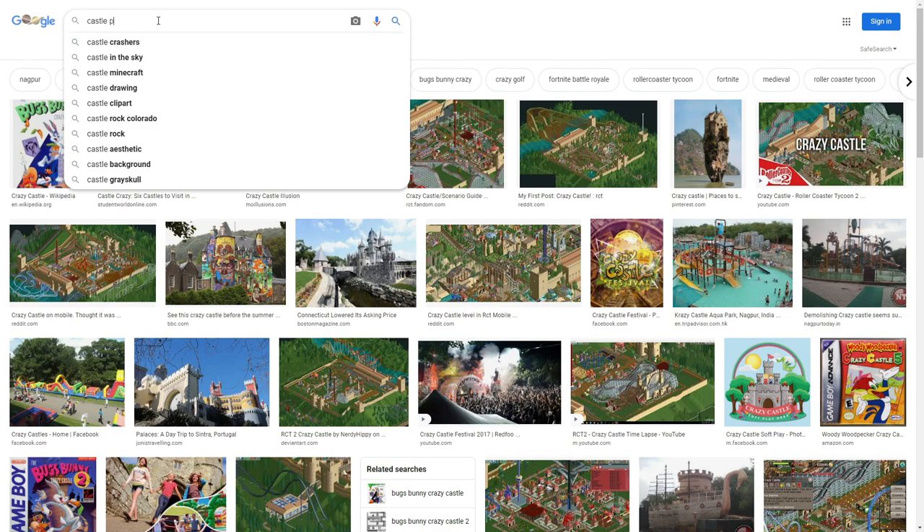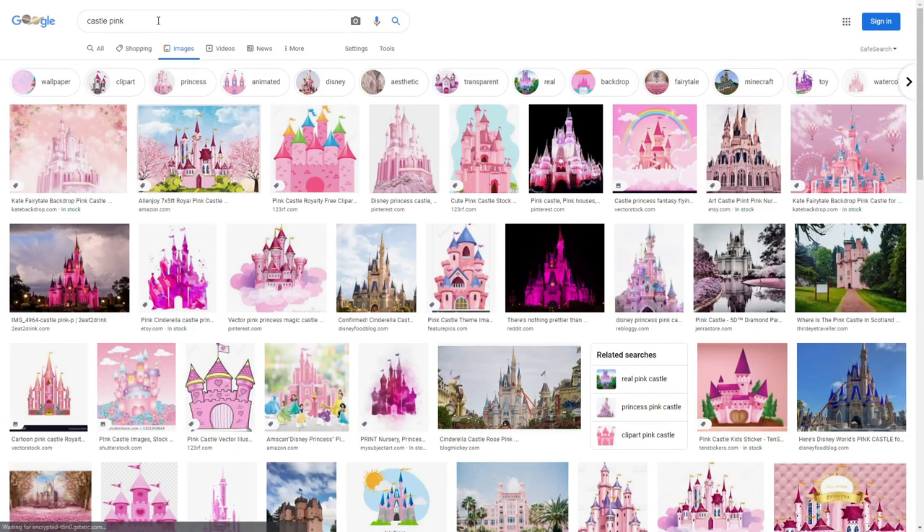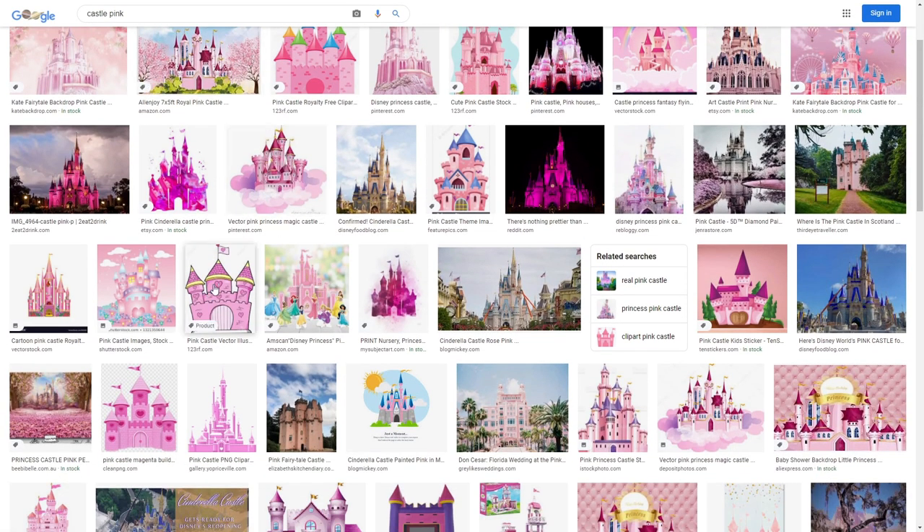Let's try colors — 'castle pink.' Oh my goodness, but you'll have a lot of diversity here. Here's a cool idea: what if you make a castle and you make the sides curve outwards instead of going straight up? I bet none of you have seen a castle like that — what a cool idea we just came up with!